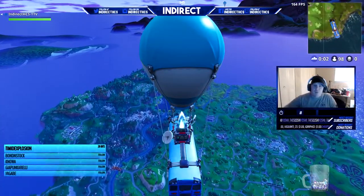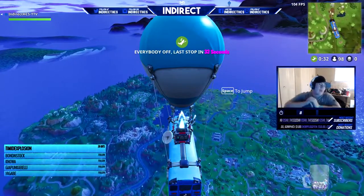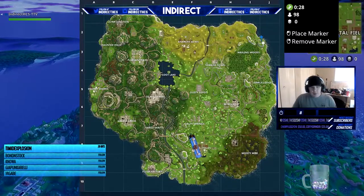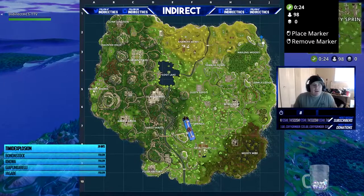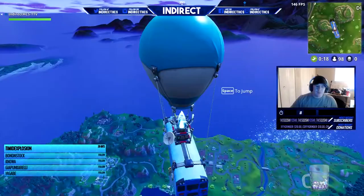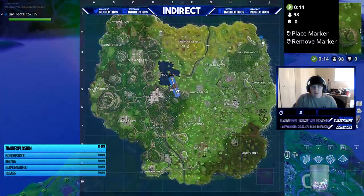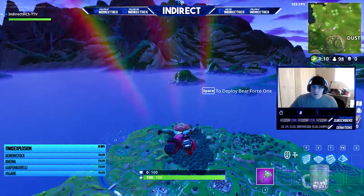Alright guys, we're here at our third and final animal on the map of Fortnite. The last one is going to be the fox, and it's over here in Wailing Woods — I already marked it on the map for you guys. The third and final one is the fox here in Wailing Woods. The last two were in Moisty Mire and then Junk Junction.